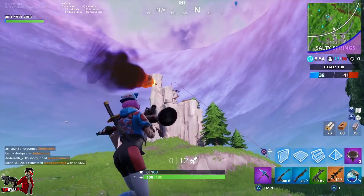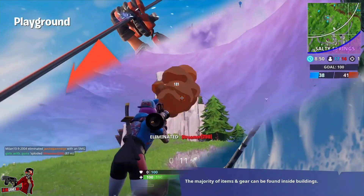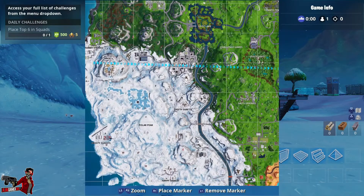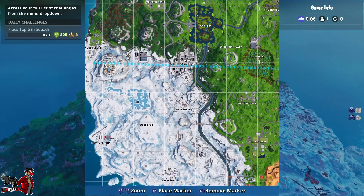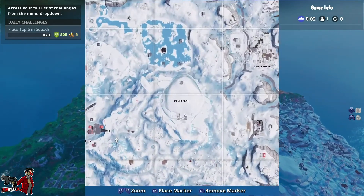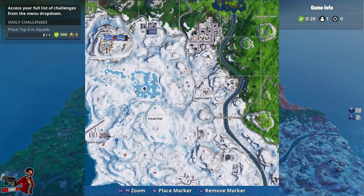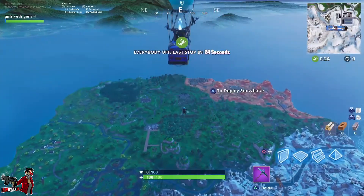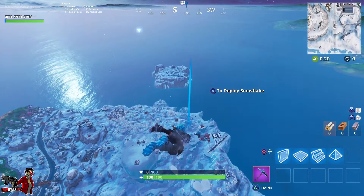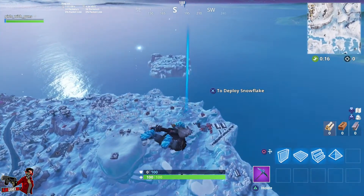Last, we need to get a kill in five different named locations. There are so many new locations, but you can always use the popular old ones that everybody flocks to — like Dusty Depot, Tilted Towers, Loot Cave. You can do it in solo, duos, or squads. Follow the circles to a named area and get it done, but good luck because for some people that might be hard.